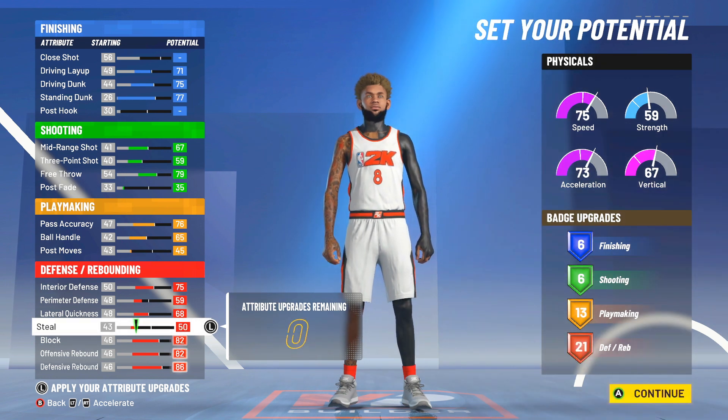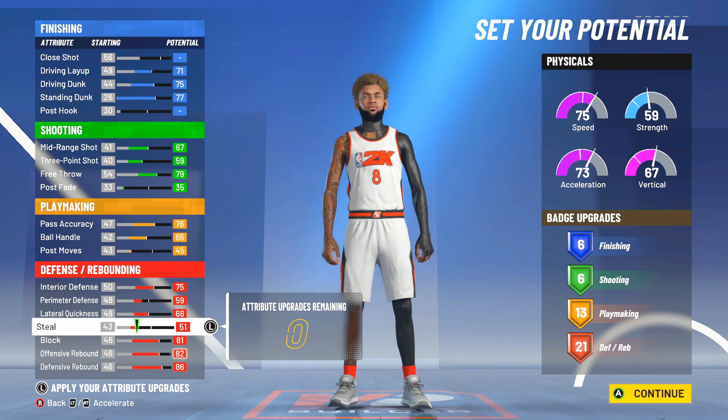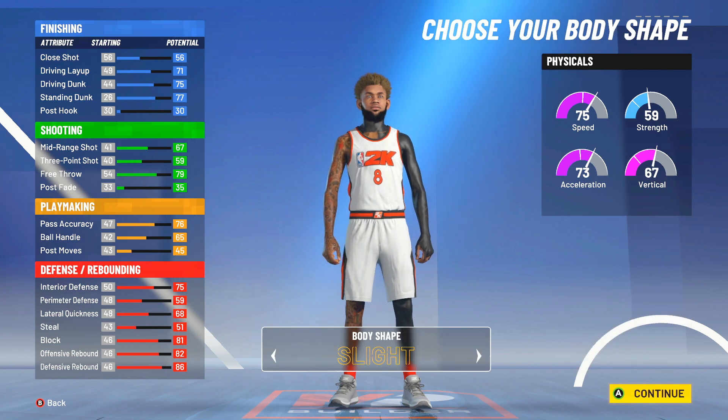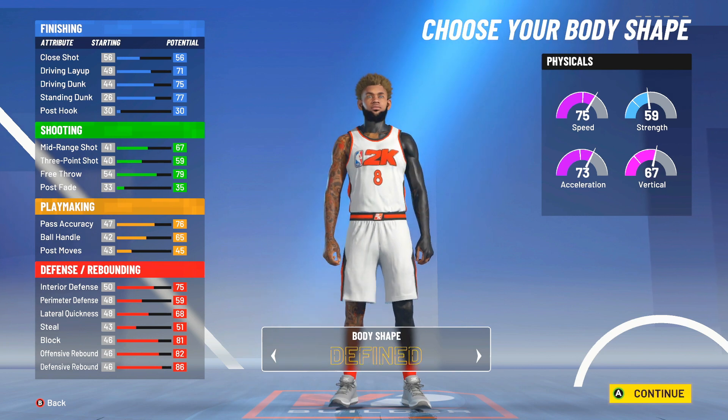So the spin-off version of this build — I made a little spin-off. The other version has one shooting, 14 playmaking, and 22 defensive badges. But this version is my playstyle personally. Make it however you really play. I don't think I really need a high steal to get intercepts, and if I'm not getting steals, I'm getting my paint beats. But this is the 6'7" demi I was telling you all about.